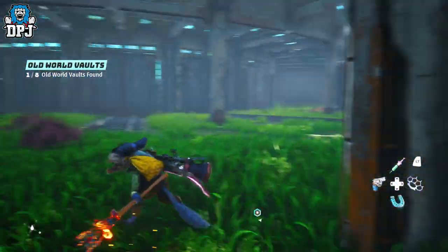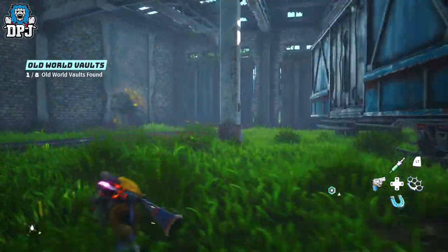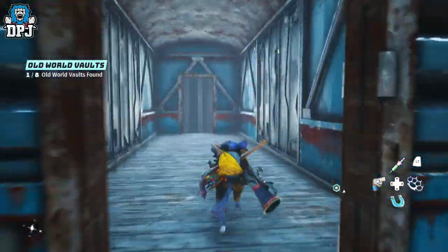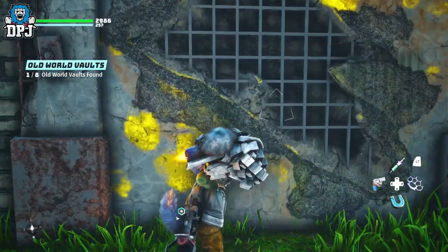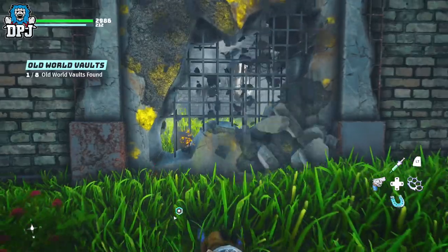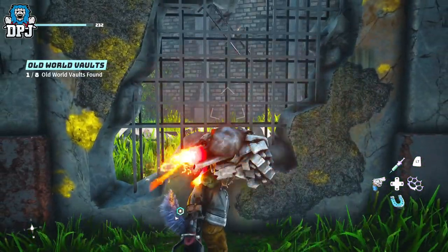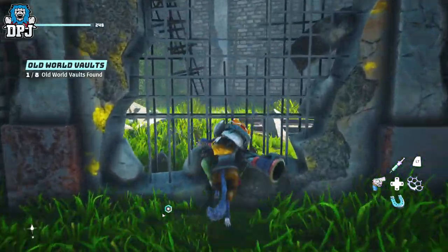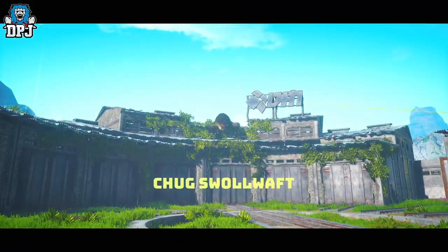Once you get here, follow this path I take on the screen now to this wall, which you need to take out — use your clunk fist to knock this wall down. Once you take this wall out you enter this arena, and good old Big Chug appears, and here you need to take this boss out.